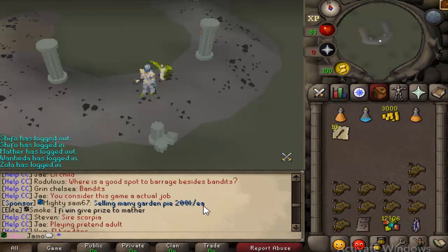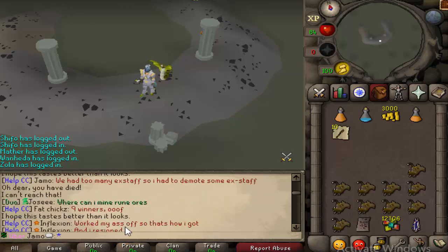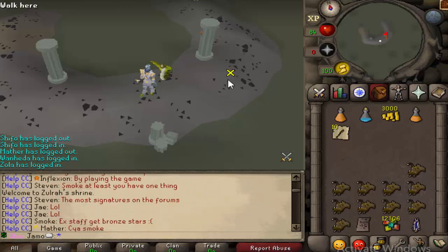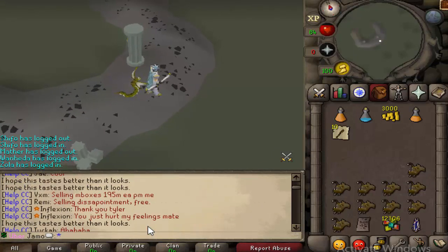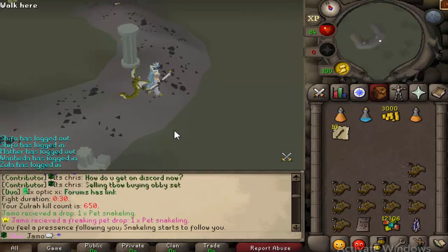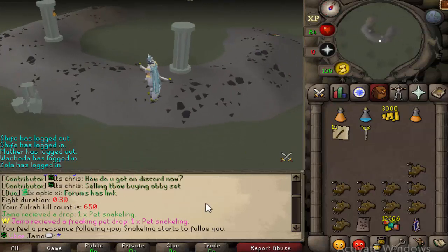I just got the snake link pet. That was literally my first kill of the day — 30 seconds, snake link, boom. Oh no, I did do drag. Okay, I got one — one kill. Second kill of the day. I am so dry. What was that kill count? What did I get it on? I got it on 650 kills. I guess I can't really say that's dry, because I'm sure the rate's probably rarer than that. But either way, I'll take it. I'm very happy.